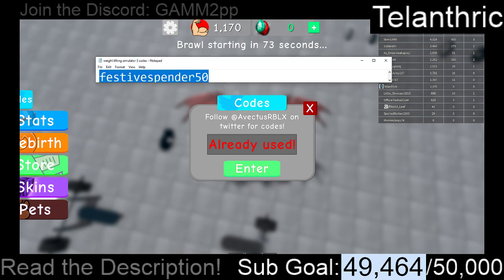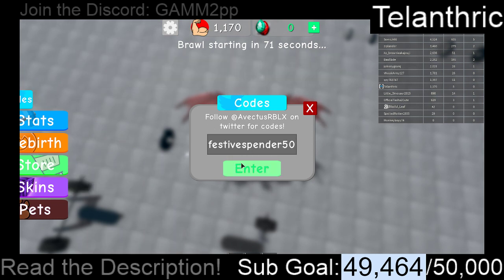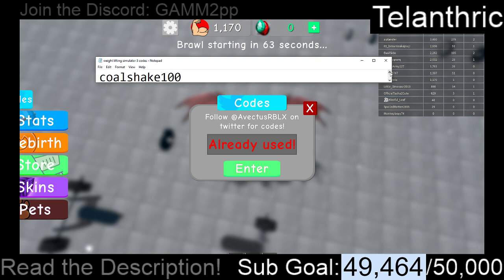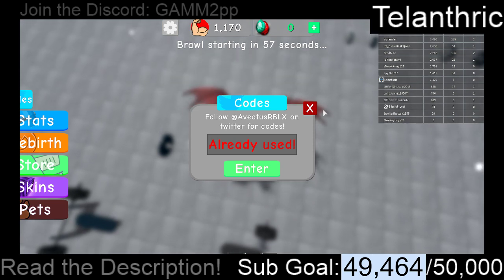Next code is FESTIVESPENDER50. Oh, I guess that's all of the codes. So currently there are five codes.